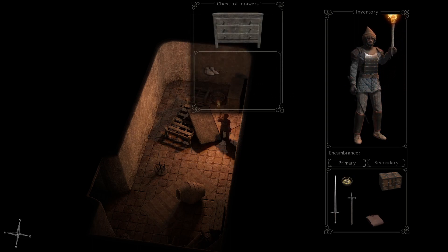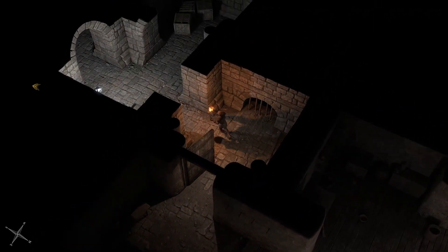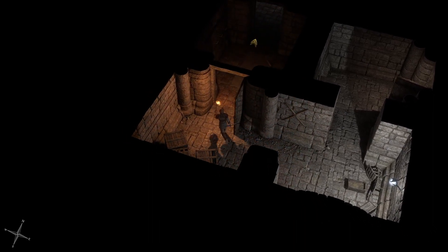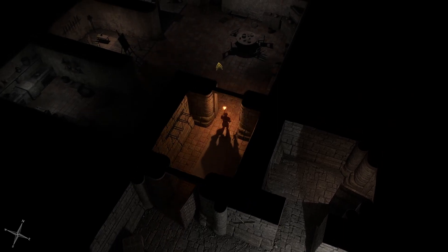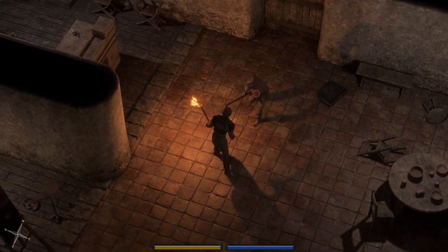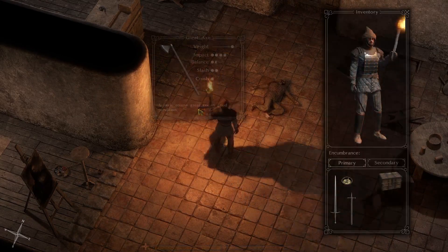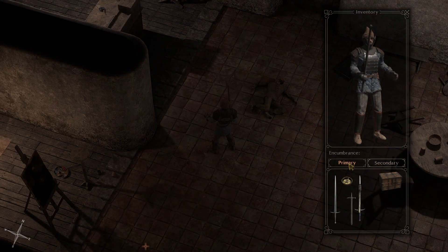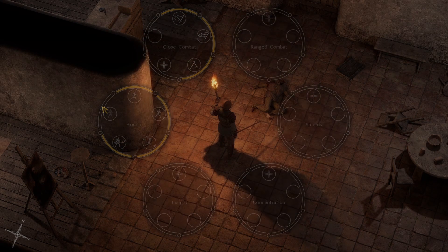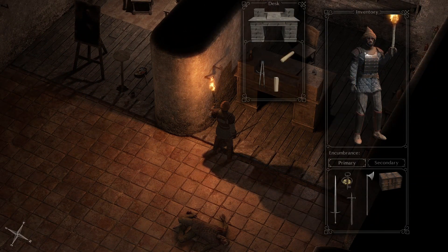That padded coat's better than our tunic. There we go — this greataxe will be our secondary for now. And we have learned Security, so now we'll work on Deflection. And here's the armory key that I mentioned earlier.